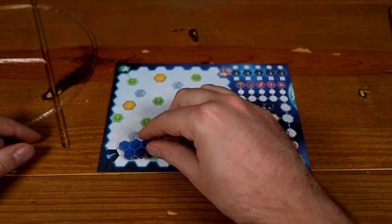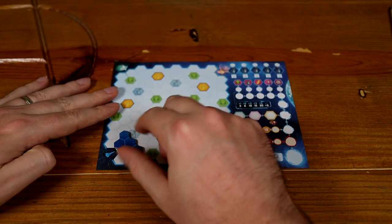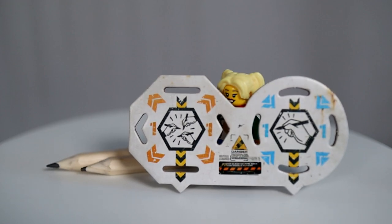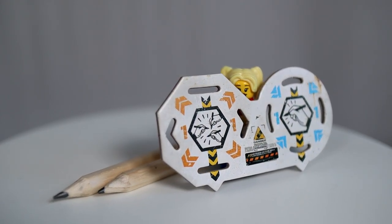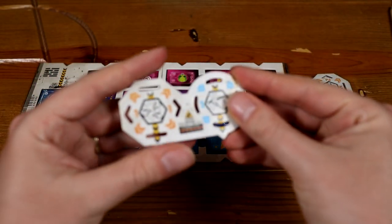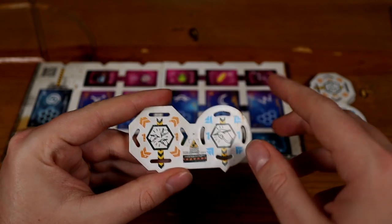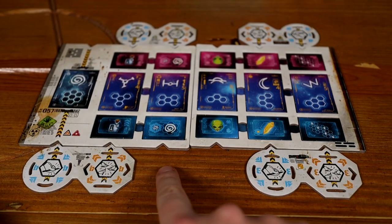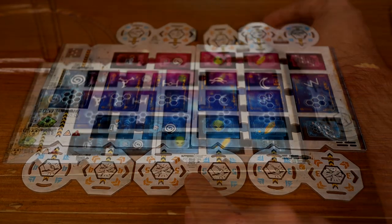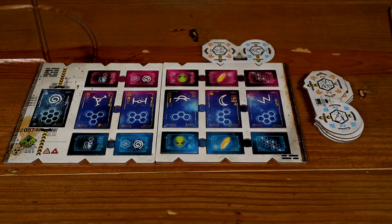Each player should then take a cosmos sheet and a pencil from the game box. Included in the box are shape templates that are going to help you draw the different exploration shapes onto your sheets — just put them within reach of all players. Played out over three rounds, each will be either four or five turns long. Each turn has two distinct phases: assign and then draw. The rulebook suggests letting the youngest player be the first player, but you can also decide this randomly. That person becomes the active player and takes the top module from the stack.